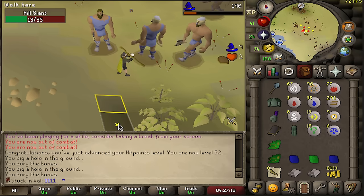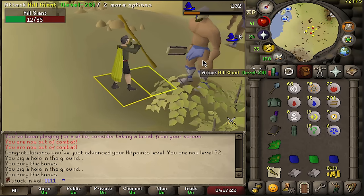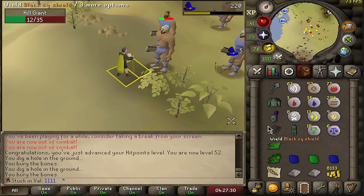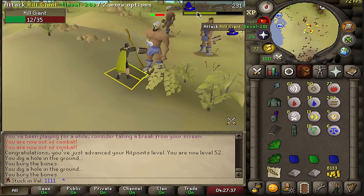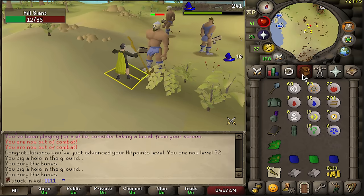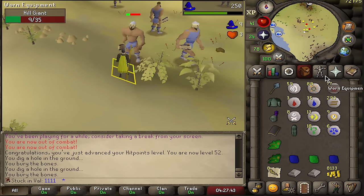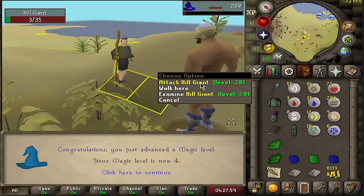It's slow — it's very hard to get runes. That's why I'm including moss giants in my rotation. I don't really want to be picking up runes and hopping worlds. I simply start by going to moss giants to pick up runes from drops, then come to hill giants, finish my inventory, cast all the spells I can, go to bank, and do it all over again. Slowly but surely we're going to get some magic levels that way.